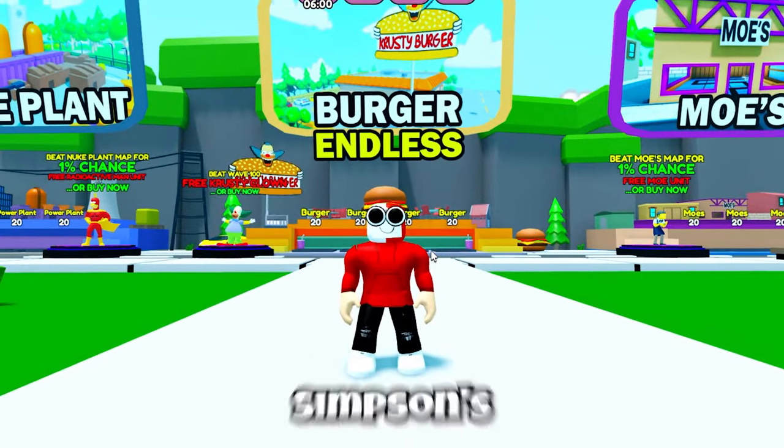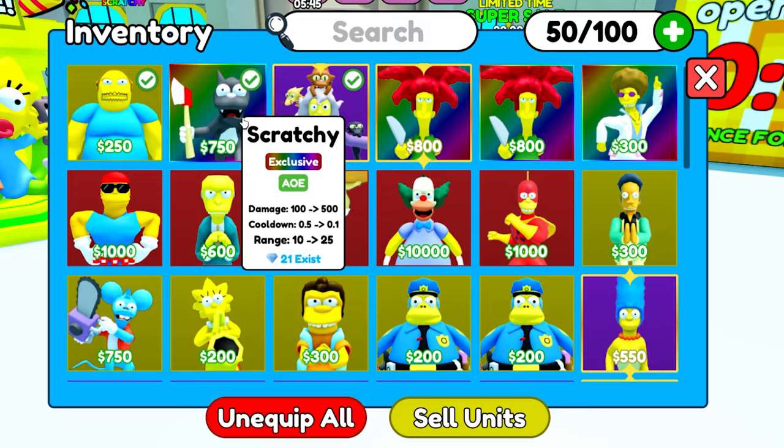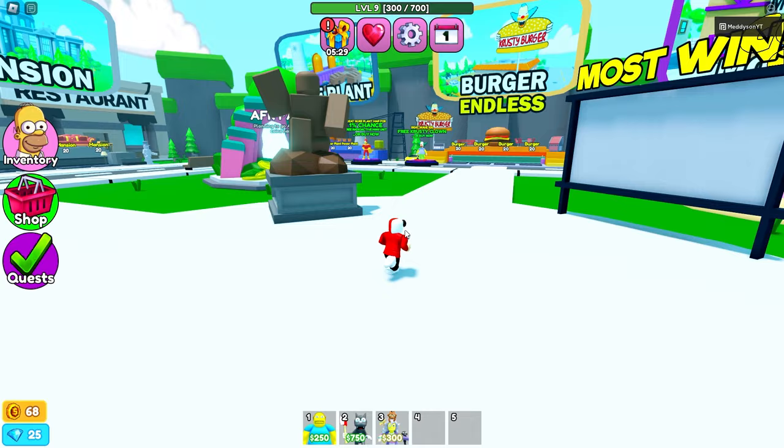We're back in Simpsons Tower Defense, and today I'm using a unit I've never seen anyone use — I've literally never seen it in a game either. If I come to my inventory, you'll see I have the exclusive Scratchy unit, which you get from the Premium Eggs. Only 21 of these exist. At max level, this thing does 5,000 DPS and it's also AOE, so it could be a really good unit.